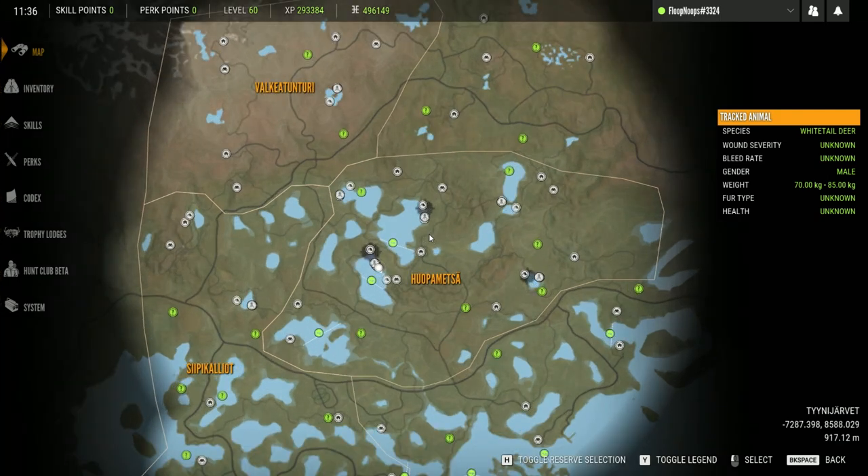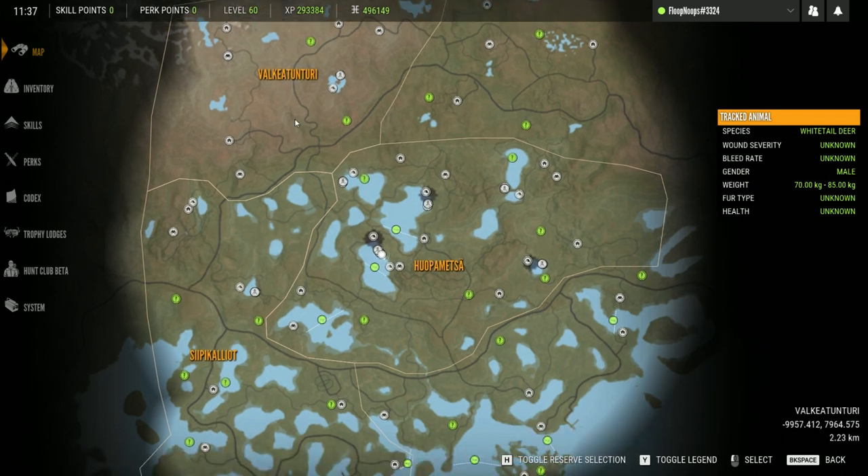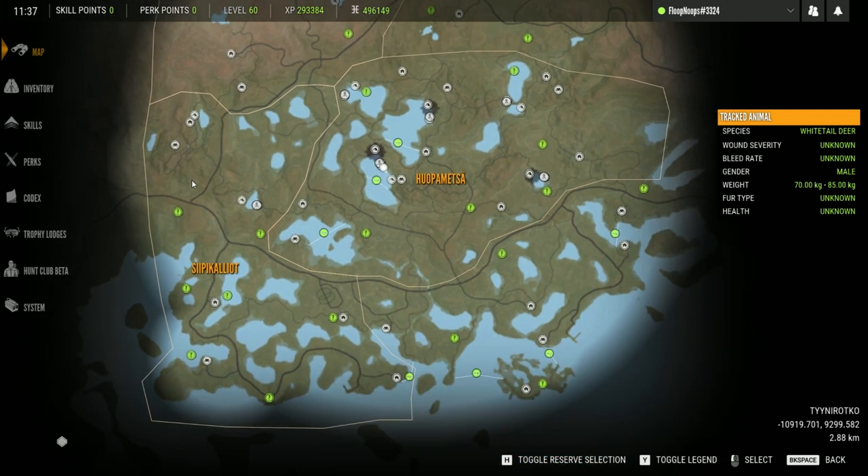Unlike other maps like Layton Lakes, on Revontuli you can find whitetail everywhere — literally all of these zones up here, every single body of water up here. There's an imaginary line right here, and even these zones can have whitetail on them. Now down here when you get down to the ocean, there are no whitetails — don't bother. If you're wanting to set up a herd management grind, I wouldn't worry about these zones down here at all.